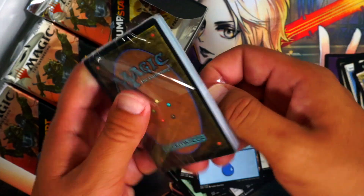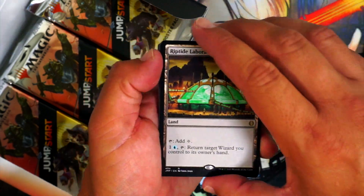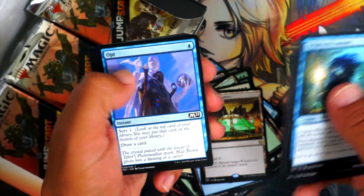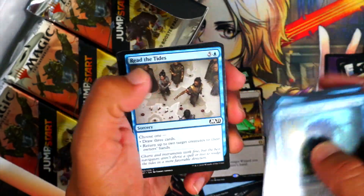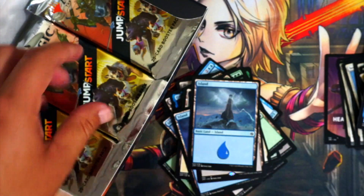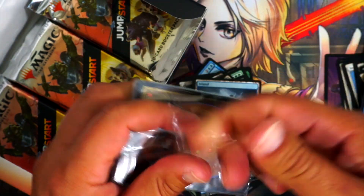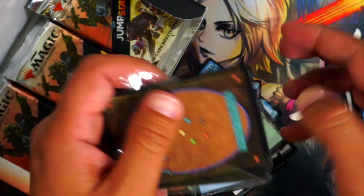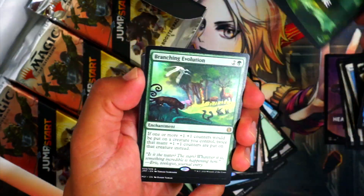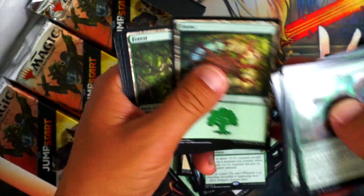Wizards — here we go! It's the namesake of the company, so it has to be some good stuff, right? We got Riptide Laboratory — that's not bad, I don't think that's been reprinted in forever. The wizard land could just easily be any old island card, honestly. Plus One again. Another Branching Evolution — okay, sweet. And the same land again. So the lands don't change, they're all the same. I wonder how many actual themes there are — maybe 20, or maybe 12.